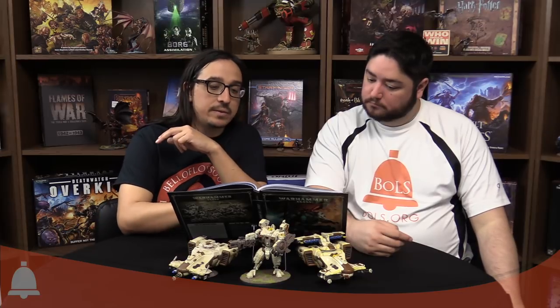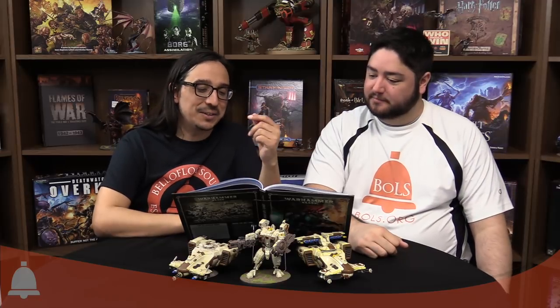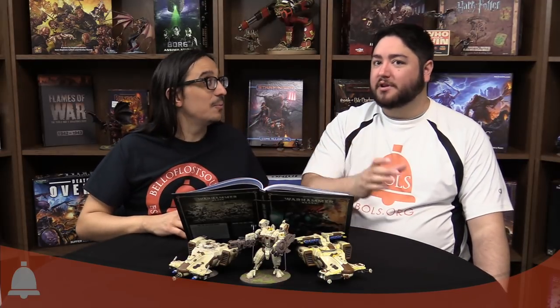The abilities are basically the same two you're familiar with from Index Xenos 2: For the Greater Good and Master of War. For the Greater Good is the same — everyone gets to overwatch when you charge someone within six inches of it. The big difference is that more stuff has it now, notably Hammerheads, which is cool. Master of War is also slightly different: you can only have one commander per detachment, so Tau armies are probably going to run multiple detachments.